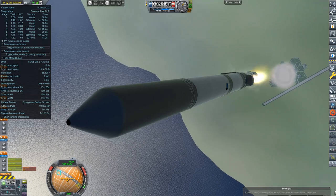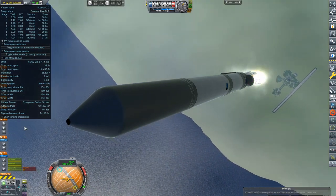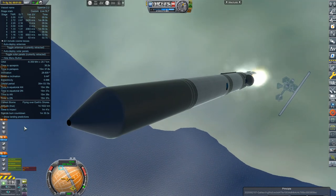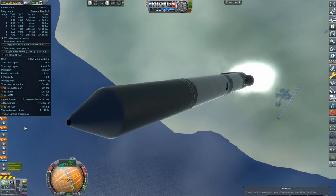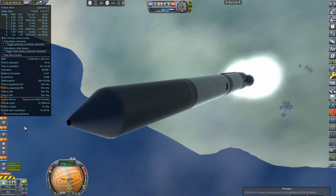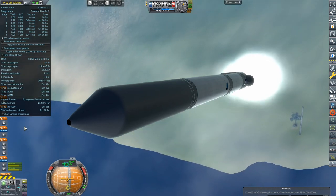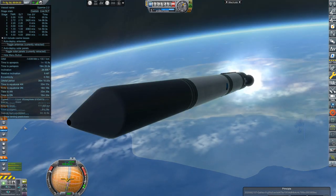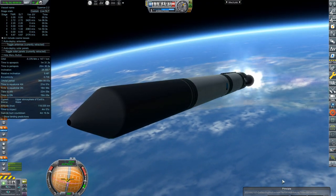Its mission today is to send a probe to impact the moon, just like last episode, because the contract to complete a lunar impact allows three completions. So we're just trying to get some nice money here, and also we can get a little bit more science from low space above the moon for the small amount of time before impact — like a minute or so. These flights are proving to be monumental for our space program both in funds and science.